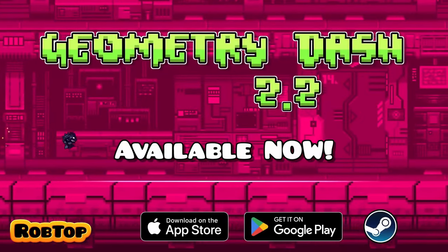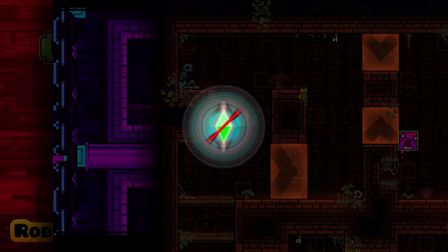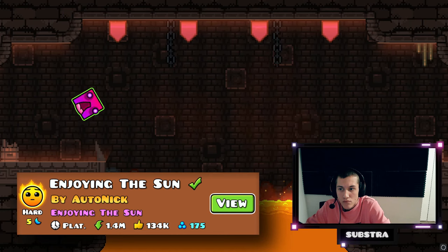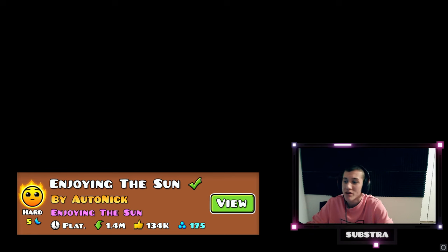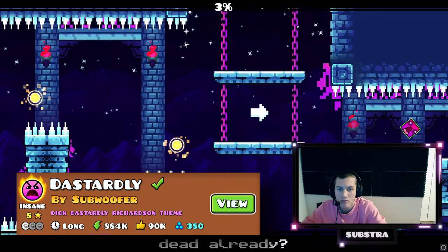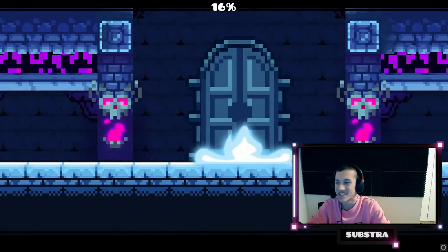Right after 2.2's release, there were two levels rated using the featured system, so I knew I had to try them out — without practice mode, of course. 'Enjoying the Sound' by Autonic was a little buggy, not gonna lie. I found a very interesting bug: my screen went black but I could still hear the sound effects. 'Dastardly,' on the other hand, had a perfect usage of the new 2.2 features — it wasn't overdone, and was pretty clean and fair to play. This level is sick, this level is amazing!